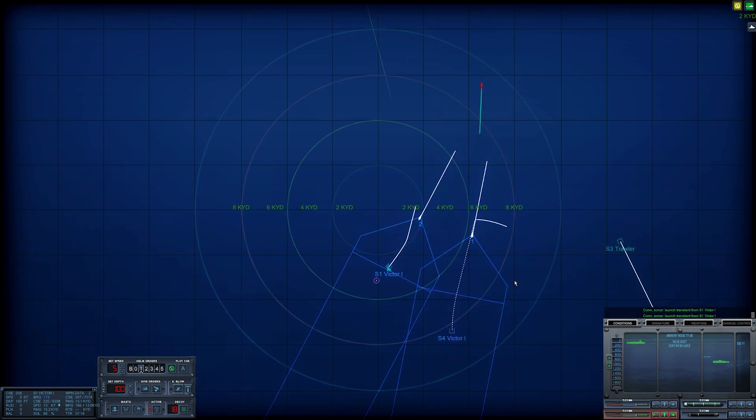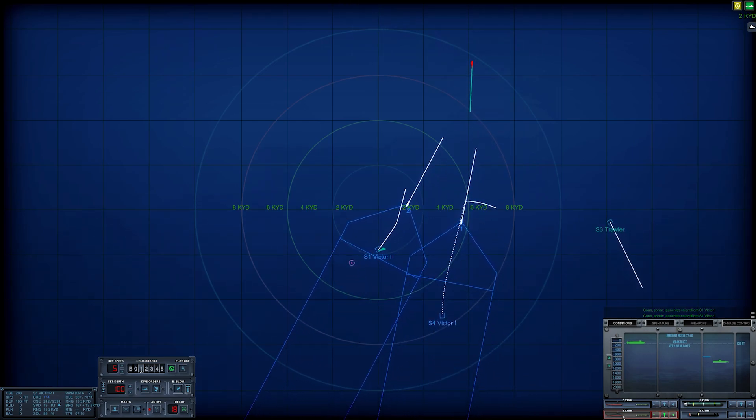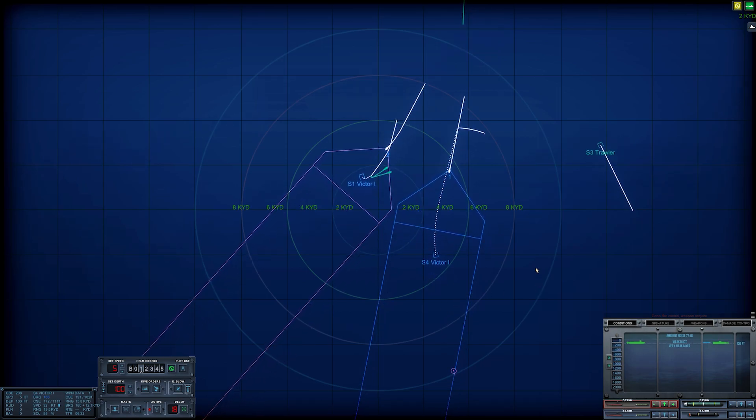Con sonar, launch transient from Sierra 1. Torpedo two is almost on Sierra 1 — time remaining on the clock, seven minutes. It looks like the torpedo counter-fire was actually aimed at torpedo one. We can dive it a little further down to line it up — weapon has acquired. Six minutes and 40 seconds remaining on torpedo one, Victor 1 is continuing to run at 32 knots, we are closing in.